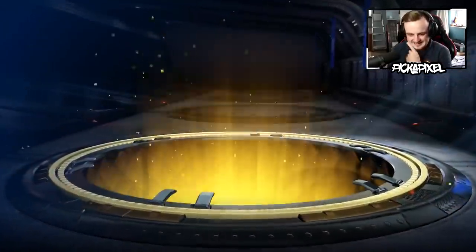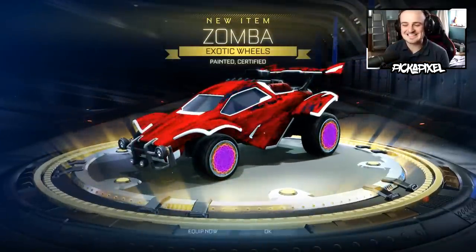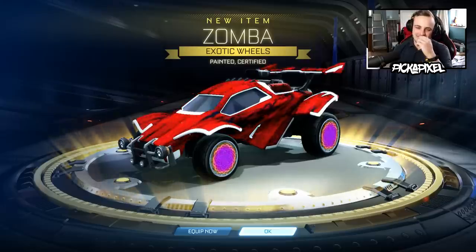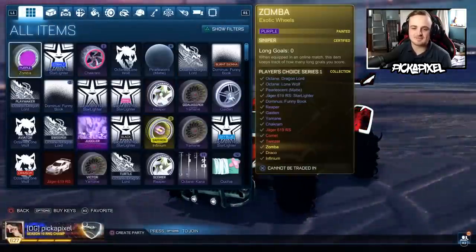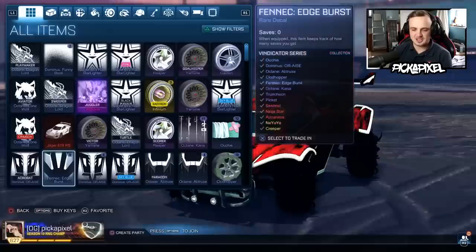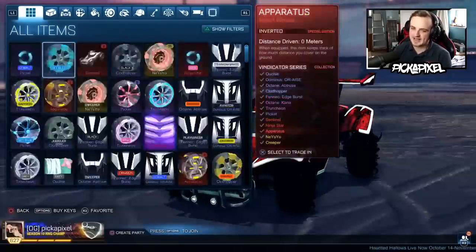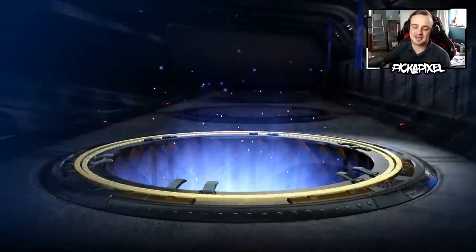98 more crates to go — let's go! Painted certified purple exotics! It's about time we got a painted Zomba. Let's look at the certification — 80 more crates to go. It's a Purple Sniper Zomba. That's another Sniper certification, along with — I believe — the Shattered that was Sniper back at the beginning of the video. Let's keep going, 80 more to go. We said we could get another painted exotic — we did.